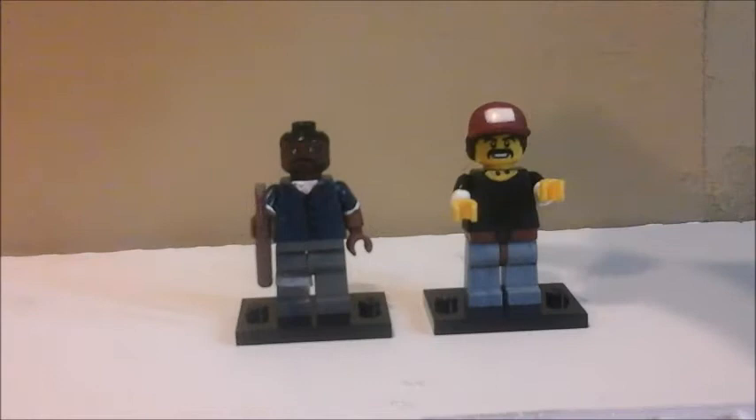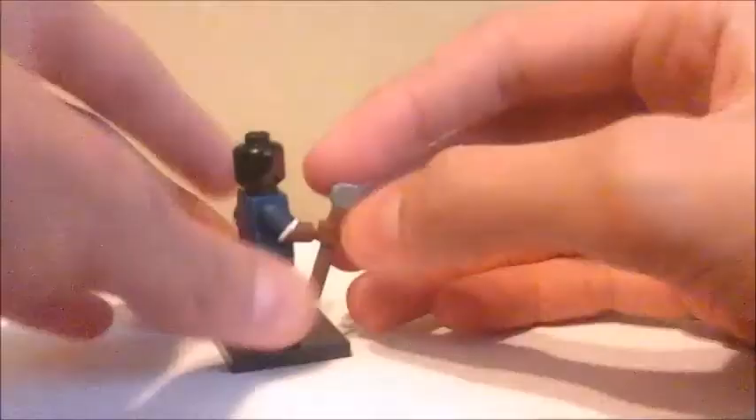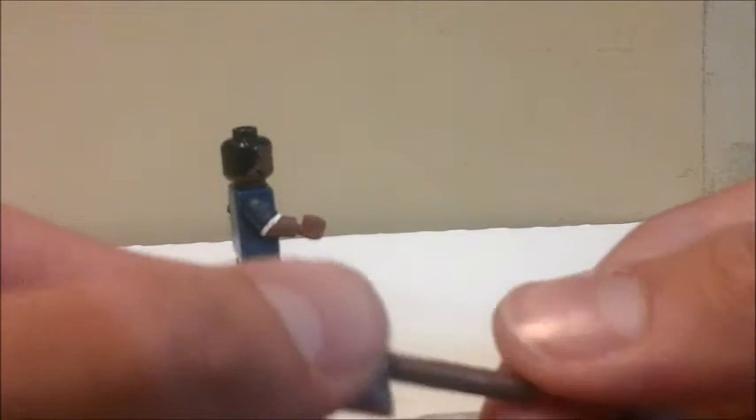This part is gonna feature Lee Everett and Kenny — I'm not sure what Kenny's last name is. The first figure I'm showing you is Lee Everett. I gave him one accessory, which is his axe that he uses in season one, in the first and second episodes. You might recognize this axe from my part four, five, or six video.